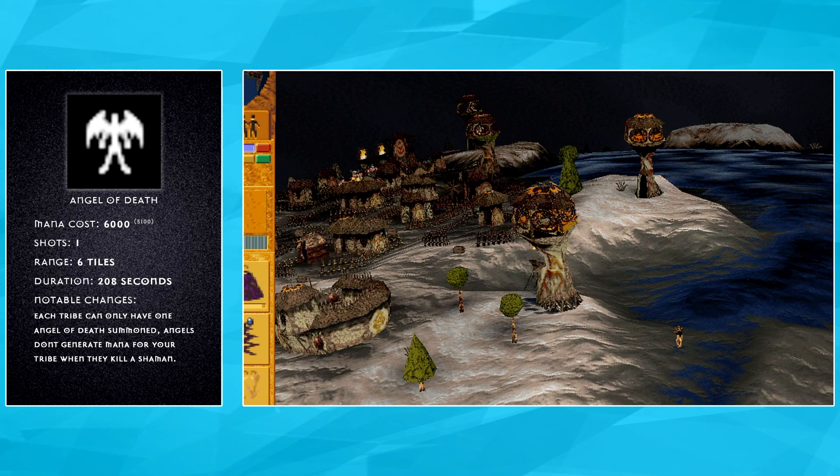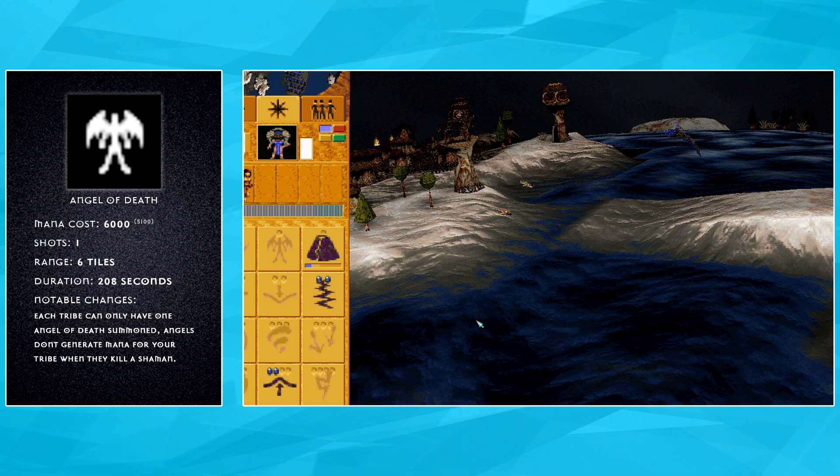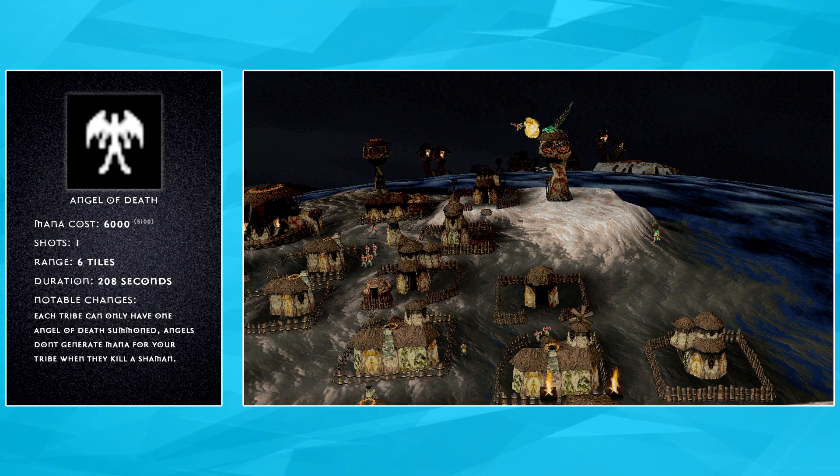Angel of Death is a spell that is either very powerful or very weak. We as a team felt we needed to make a couple of changes to Angel of Death that affect the situations in which it is good. Slaying an enemy shaman with Angel of Death no longer grants you a boon of her mana, meaning successive chomps won't charge up another Angel of Death. But even if it did, you can only have one Angel of Death at a time. Casting a new Angel of Death will make the current one disappear.